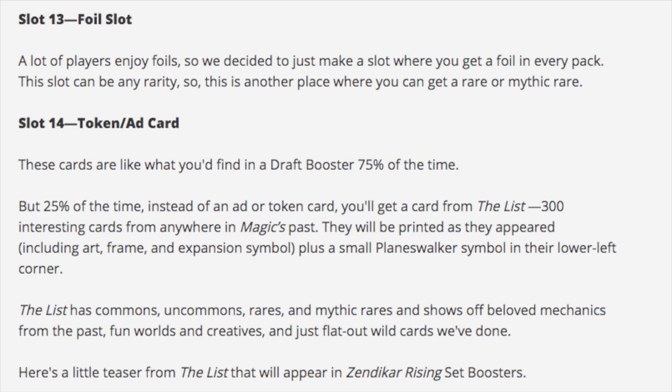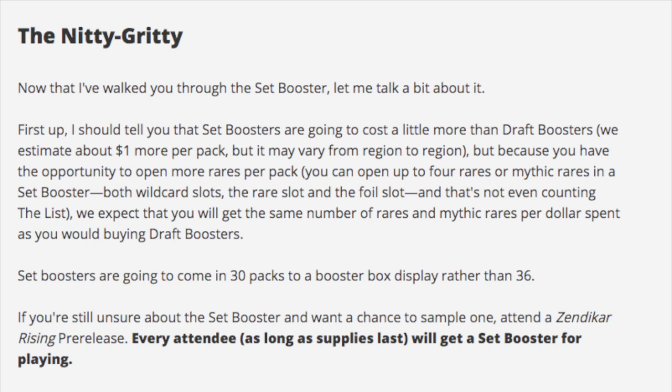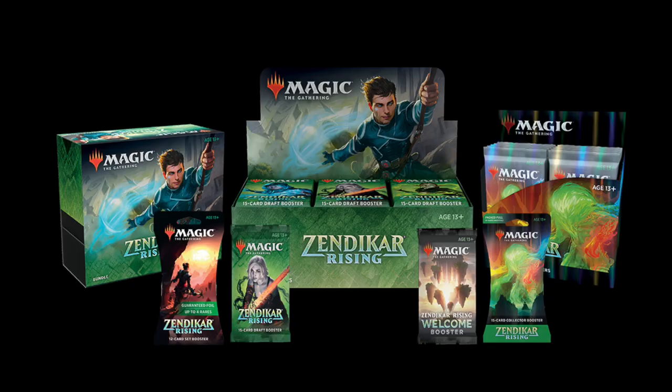25% of the time instead of an ad or token card you'll get a card from the list - 300 cards, kind of like Time Spiral. So you could pick up up to four rares, and with a guaranteed foil that's a lot of value. You pay an extra dollar and you're guaranteed a foil and possibly four rares and mythics. As long as you hit two rares, which I think is really easy to do, it's a really good deal even if you just get the foil card.